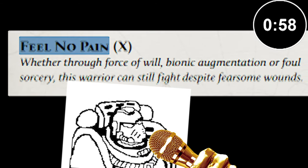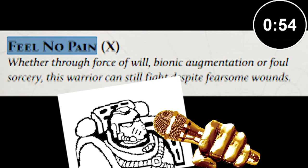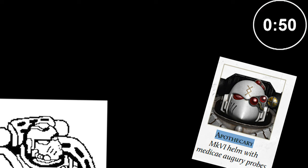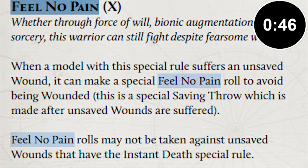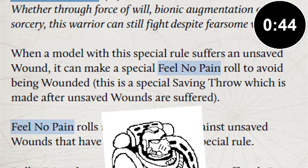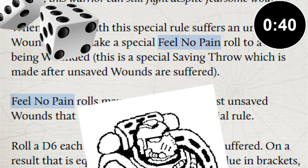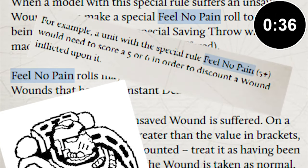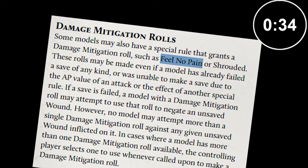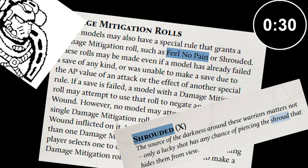Whether through force of will, bionic augmentation, or foul sorcery, this warrior can still fight despite fearsome wounds. A defensive rule, this model appears most commonly on healers like apothecaries, and some units can gain it in certain scenarios. When a model with this special rule suffers an unsaved wound, it can make a Feel No Pain roll. Roll a dice for each unsaved wound, and if you roll the amount or higher listed on the rule — in this case 5+ — you can count that wound as being saved. This is a type of damage mitigation rule, alongside things like Shrouded, and it gives you another chance to save your guys.